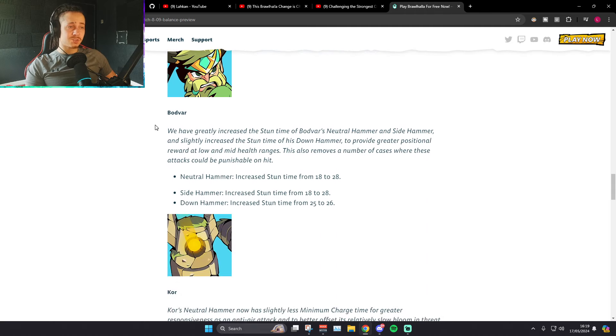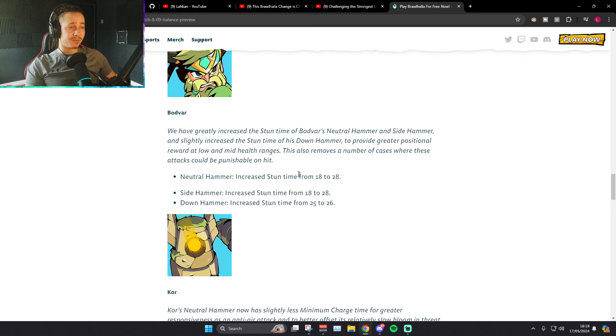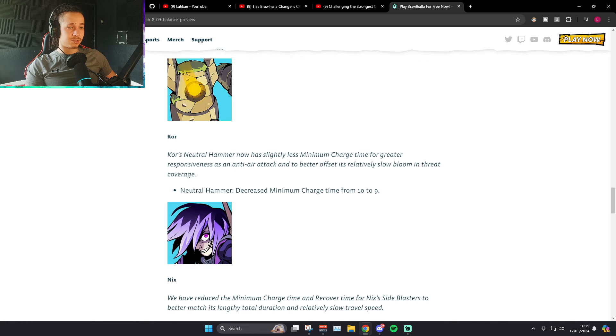This is the one I was seeing — and I don't know what this means for the game. N-Sig on Bödvar's Hammer has gone from 18 frames of stun to 28. I've never seen a stun change this big in my life — in the last five years I've been playing this game. Side-sig on Hammer from 18 to 28 — 10 frames again. And D-Sig on Hammer from 25 to 26. I don't know what they're cooking with this. I don't know if this means you get true combos out of Bödvar's sigs or what. Hammer N-Sig decreased minimum charge from 10 to 9 — I think this might make D-Light N-Sig true again. N-Sig on Hammer comes out one frame quicker.